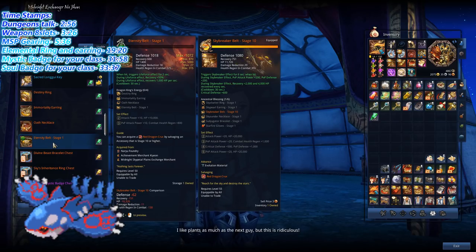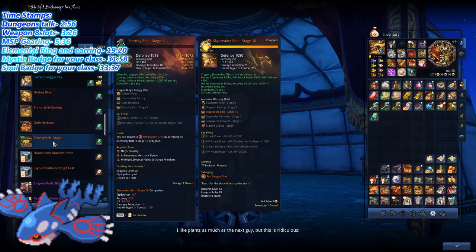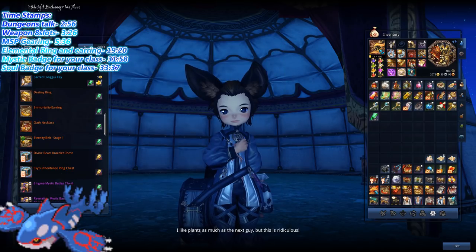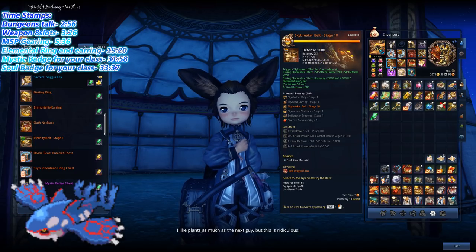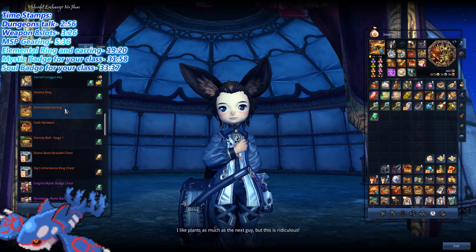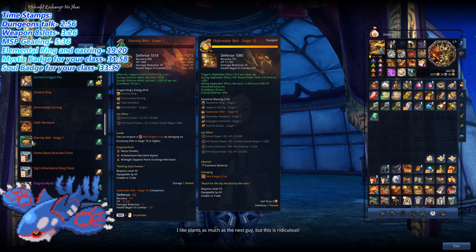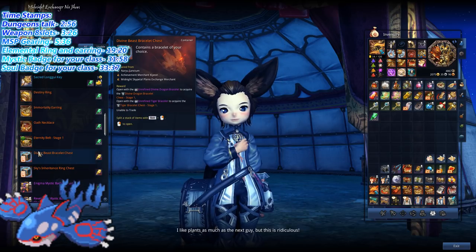There's one more important thing: after you get these accessories, do NOT level them up. I have a better belt — the Skybreaker belt — which is Tier 2 Legendary. Don't level up the belt you get from MSP, because you'll just be wasting your very precious materials that you need to upgrade something else — specifically your weapon.